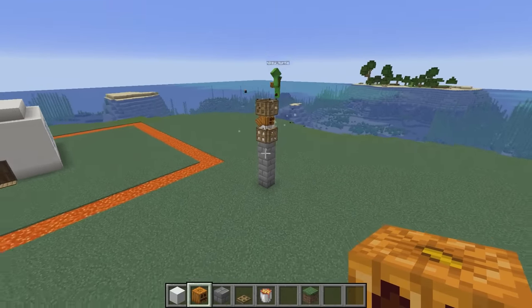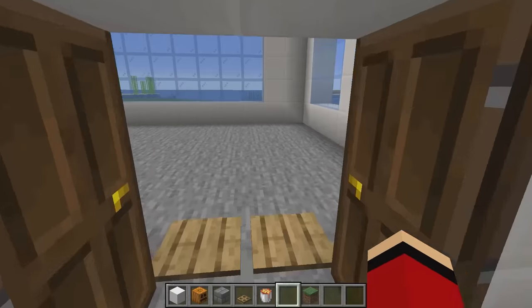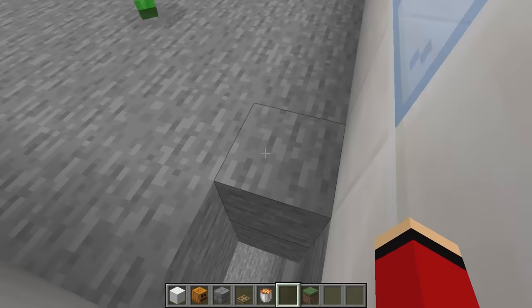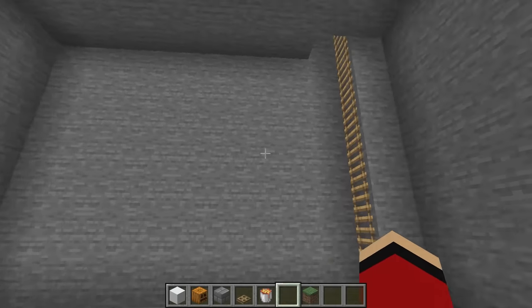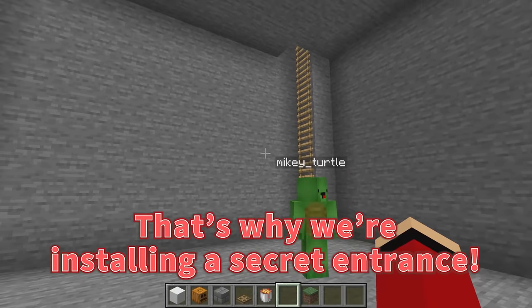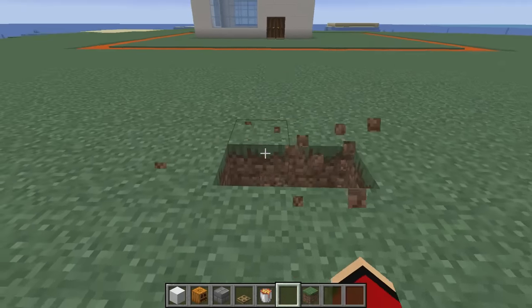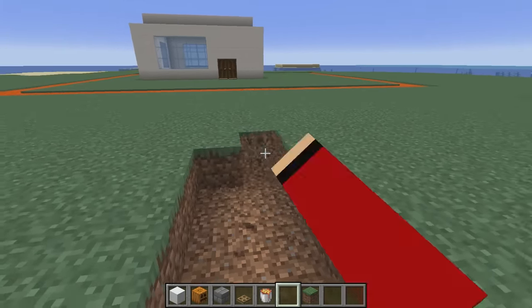Our snow golem turrets are finished. Now then, Mikey — number three: a secret entrance. Basically, it's just like a basement. If we want to fight the zombies, we'll need to use this basement effectively. I'd like to be able to go straight into the basement from the outside, so we're installing a secret entrance. It's probably a good idea to build it outside of the moat — let's start building around here.